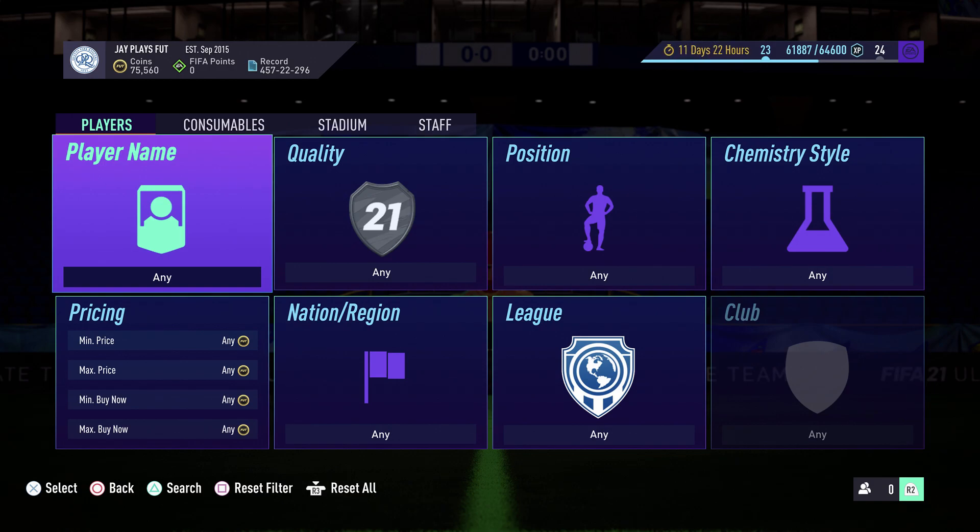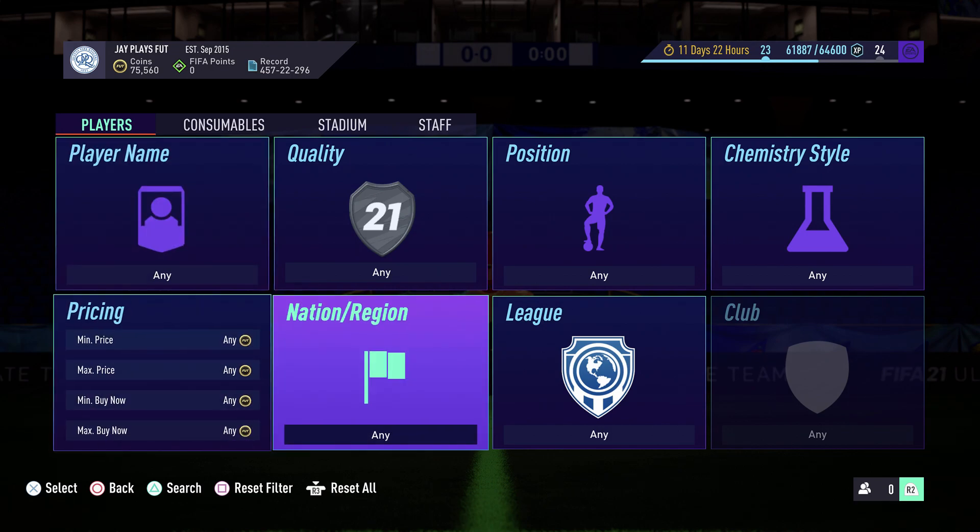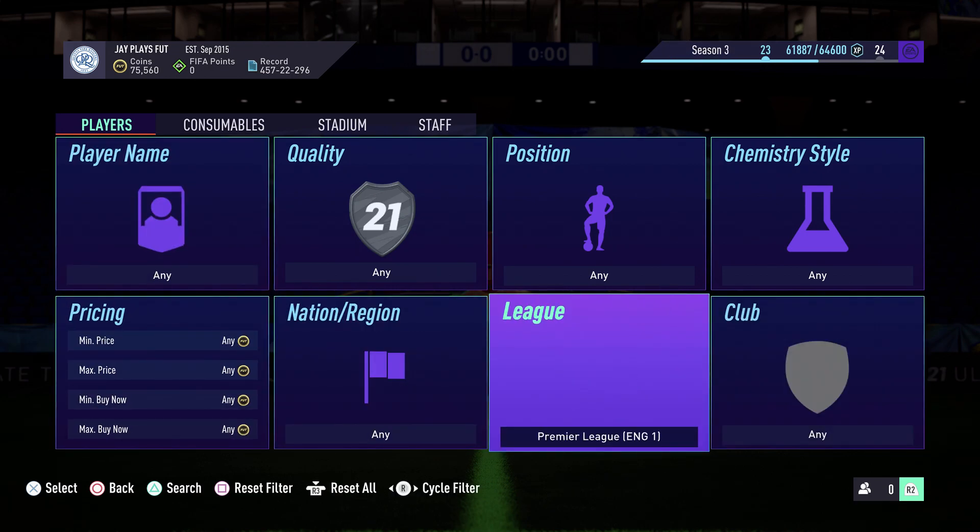Hello everybody and welcome to a brand new video on my channel. Guys, in this video we have a serious trade method that can make you over 60k an hour — 1k every 60 seconds. Without further ado, if you enjoyed this video don't forget to drop a like and subscribe. Let's get into today's method: we're going to look for La Liga players.